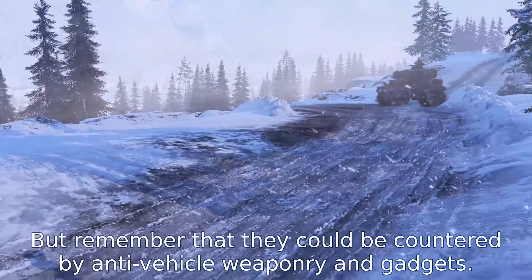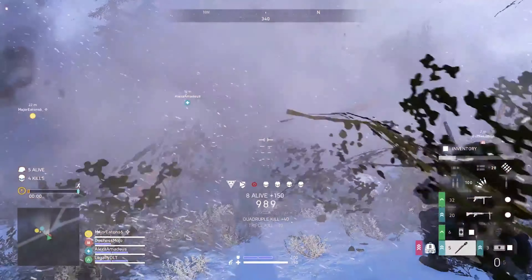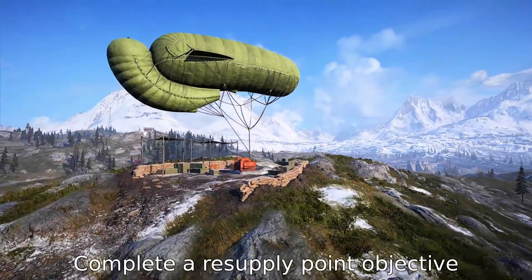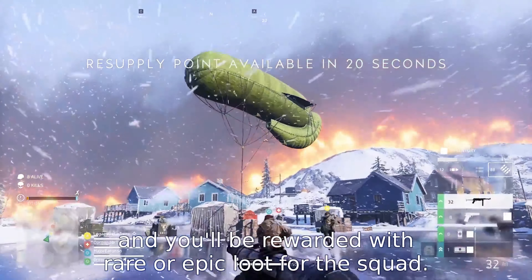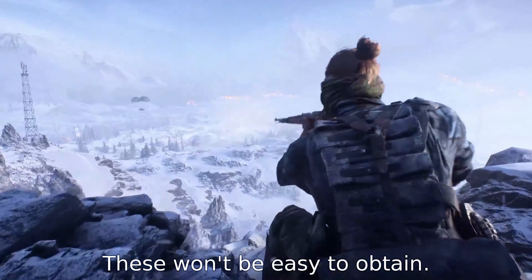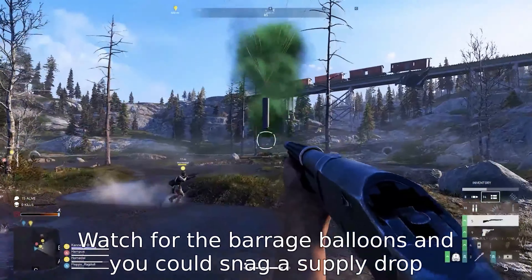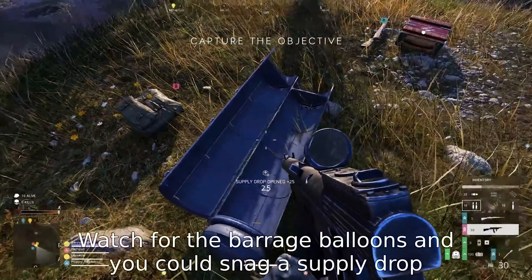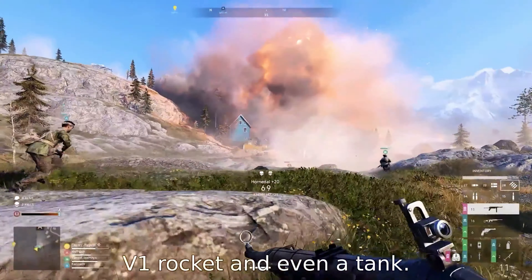But remember, they can be countered by anti-vehicle weaponry and gadgets. Complete a resupply point objective and you'll be rewarded with rare or epic loot for the squad — these won't be easy to obtain. Watch for the Barrage Balloons and you could snag a Supply Drop, Artillery Strike, V1 Rocket, and even a Tank.